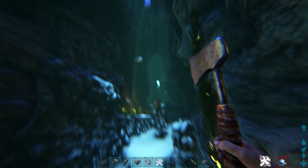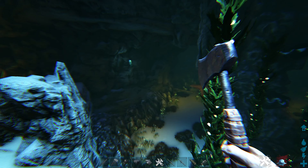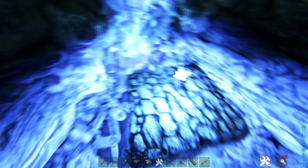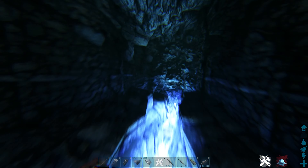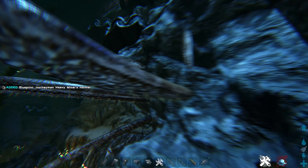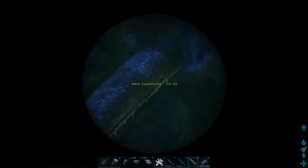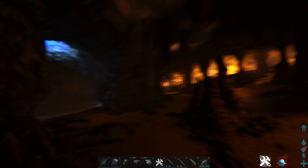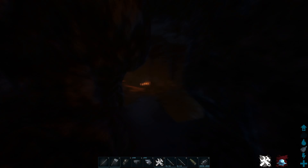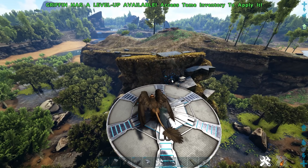Depending on the entrance, this could be a pretty decent cave to build in. There's plenty of underwater area with a bunch of dangerous stuff, but you can get red drops throughout the whole thing. There are multiple two-so spawns throughout, and it comes up on land further in. There's tons of room, an explorer note, and a little bridge. Pretty cool spot.